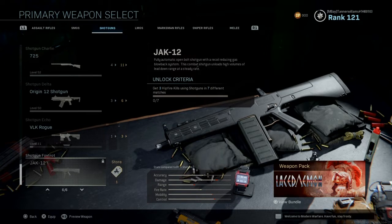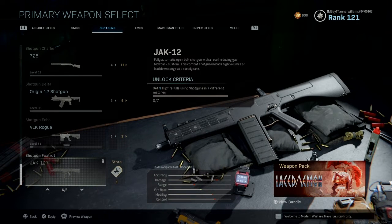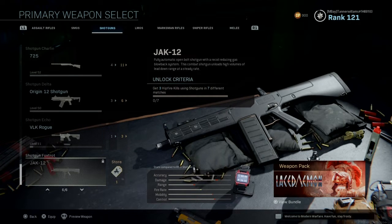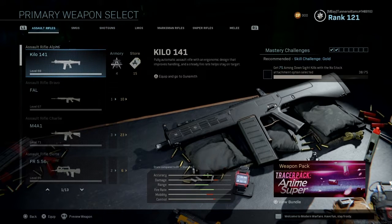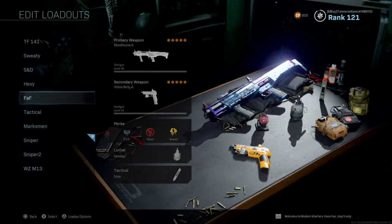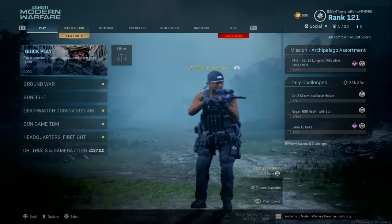This is a fully automatic, open-bolt shotgun with a recoil-producing gas blowback system. This combat shotgun unloads high volumes of lead downrange with steady aim. And to get the shotgun, you need to get 3 hip-fire kills using shotguns in 7 different maps, which is kind of a pain in the ass, especially with everyone coming back from the Cold War Beta.